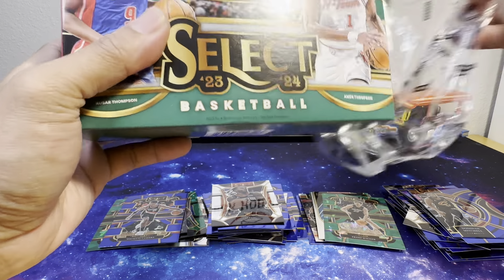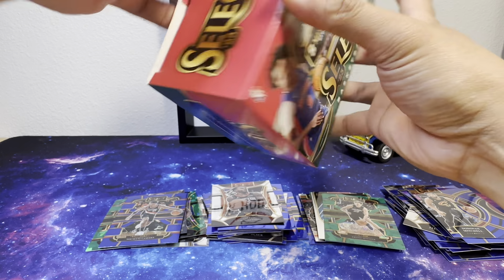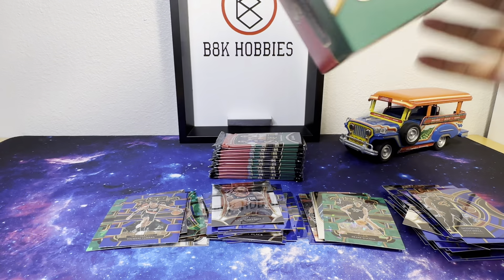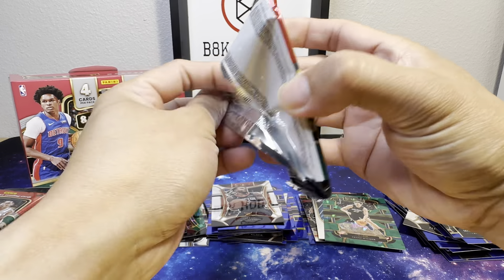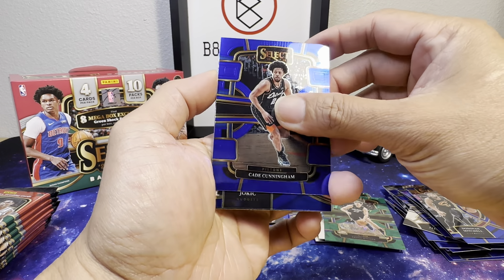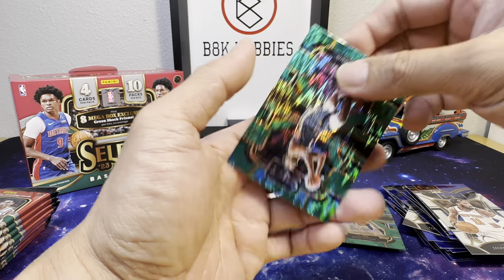Target Mega box has 10 packs — I haven't actually opened Megas from Walmart so it's kind of new for me. Alright, first pack — is this gonna be first-pack magic? Cade Cunningham, Nikola Jokic, Jalen Brunson, and green: Zion Williamson! Okay, next pack — can we get a numbered card here?